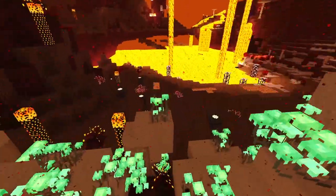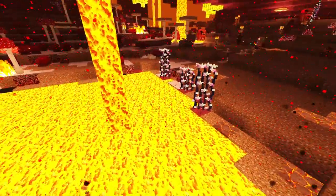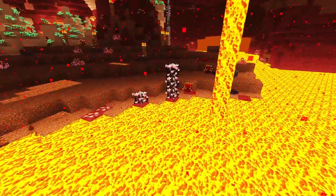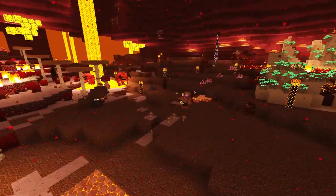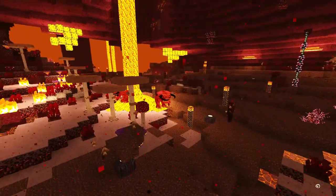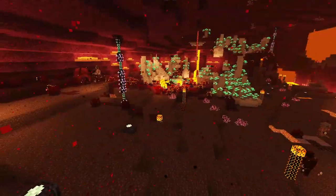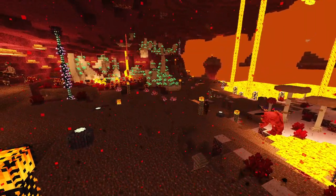The last one is of course the nether reed, which I know a lot of people are looking for. They just grow like this next to lava, and that is what they look like. It's going to be absolute chaos in here, so just grab and ditch as fast as you can - grab what you can and get the hell out of here, unless you're super late game, in which case go guns blazing.